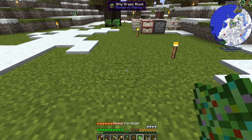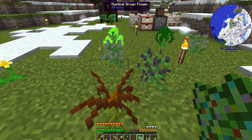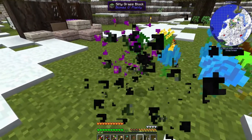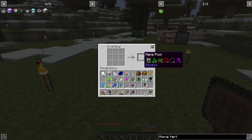To use the fertilizer, all you do is just like bone meal — you put it on grass and it generates flowers all around you and you can just go pick up all that you need. And once you have all those, you can make the mana pool.